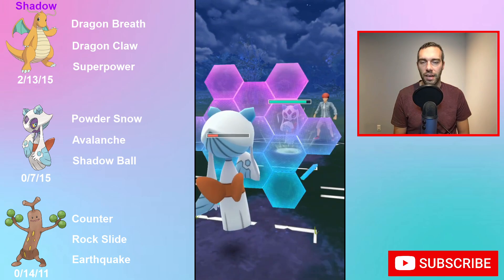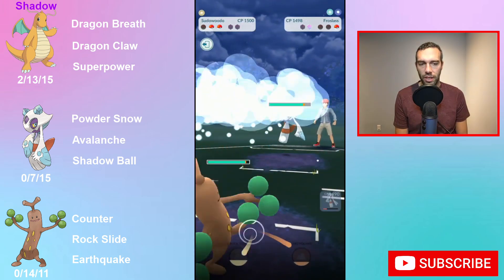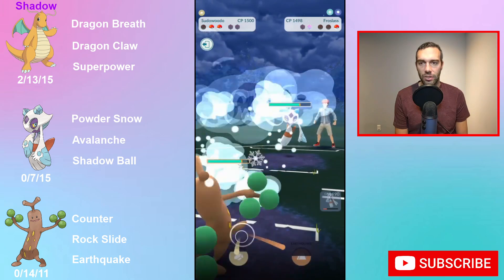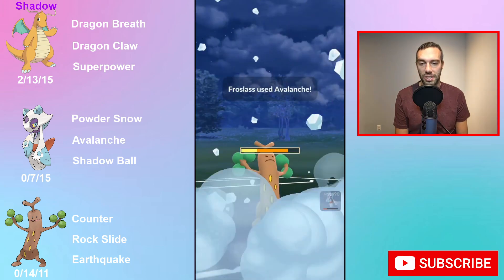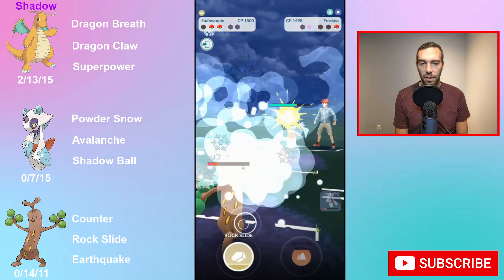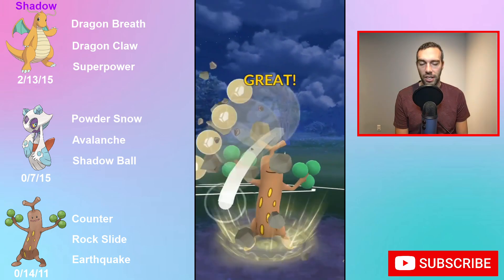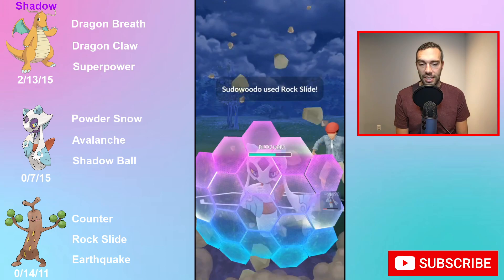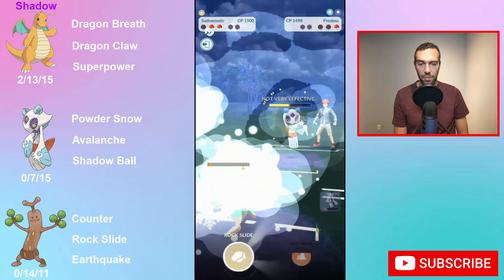I always say this — I mentioned it with Vigoroth the other day. If you can have a counter user that is not weak to flying or psychic, that is A-plus in my books. Being a Rock-type, you not only are not weak to flying, you resist it. A counter user that resists flying is always good, because counter is one of the best moves in the game — decent energy per second, decent damage per second.